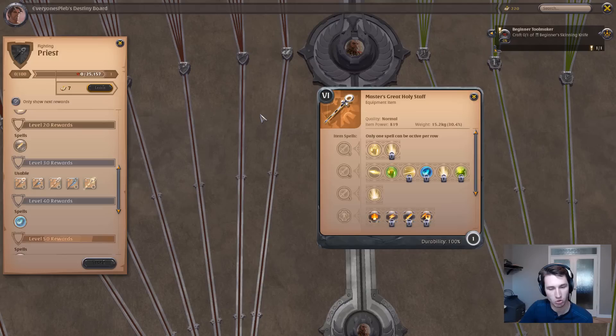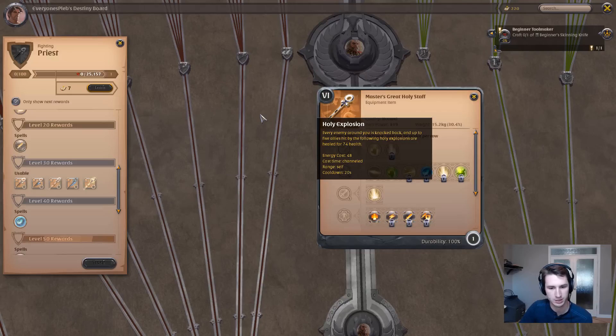Another great option is the Great Holy Staff. The Q and W are pretty much the same, but the difference for the E ability is Holy Explosion — an area-based knockback. This is perfect for group fights where people are pushing your front line and you need to give your team an opportunity to re-situate and counter attack, or when you're being focused as a healer and need to get enemies off you. Holy Explosion also heals your allies — 74 healing at tier 6, depending on the weapon tier.